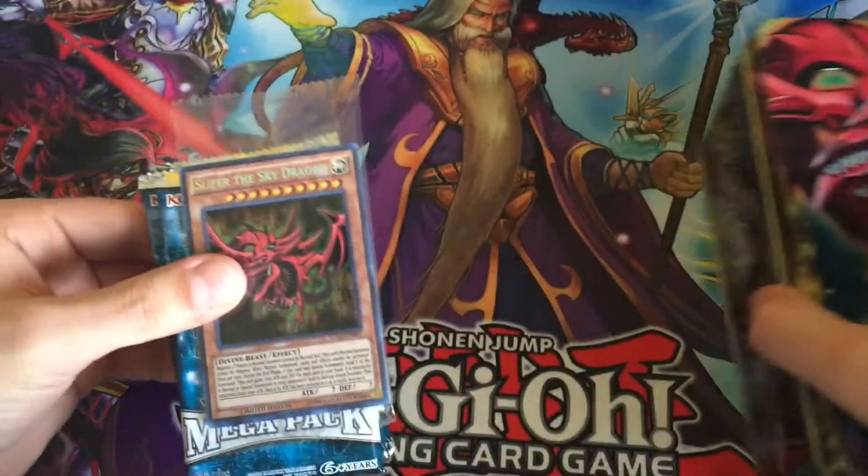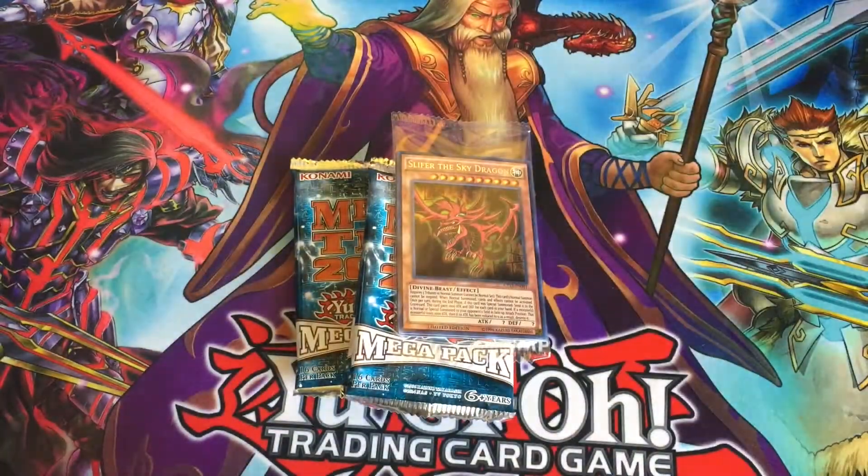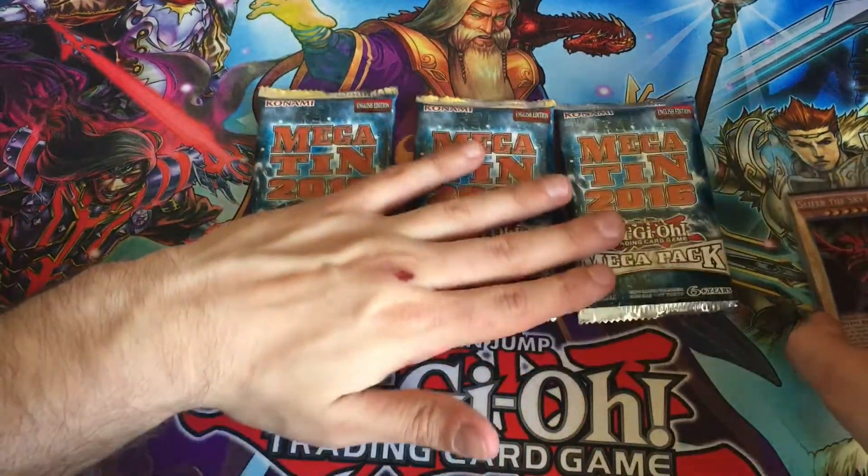So this is our Megatin — it basically contains three packs and a promo set. It takes up quite a bit of space but I love the design of the Megatons.